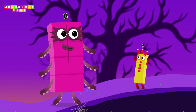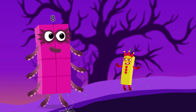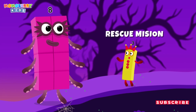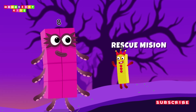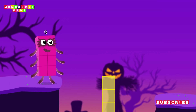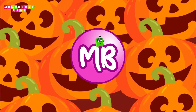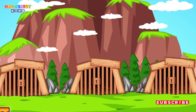Wow, eight — you're so big! Anyway, the next challenge is a rescue mission. Some number blocks are trapped in three different prisons, but only one of them is the right choice. Choose wisely and set them free. Three prisons, but only one is the right choice — choose wisely to rescue your number block friend.